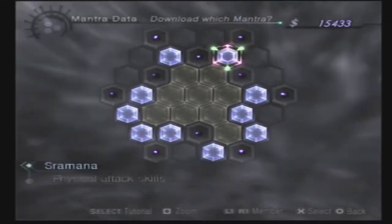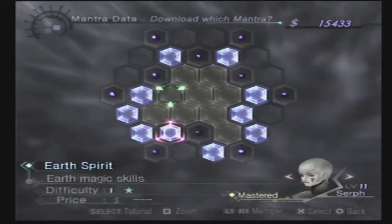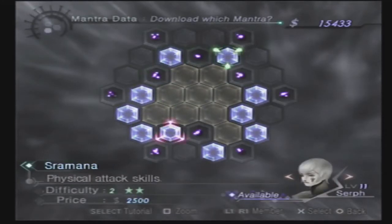As you can see from the mantra grid here, as soon as it loads up, we are fully cleared on the center of the mantra grid, and can easily branch into anything with all my characters.